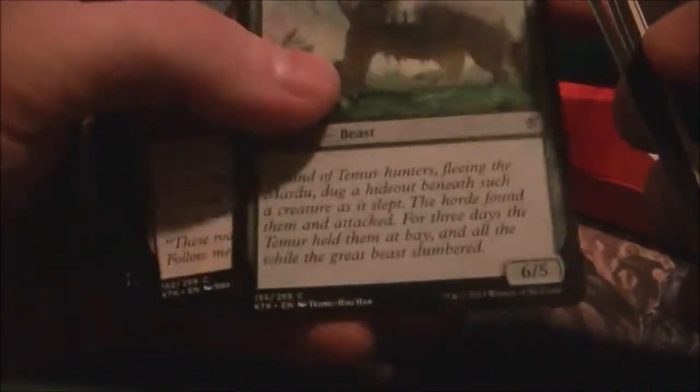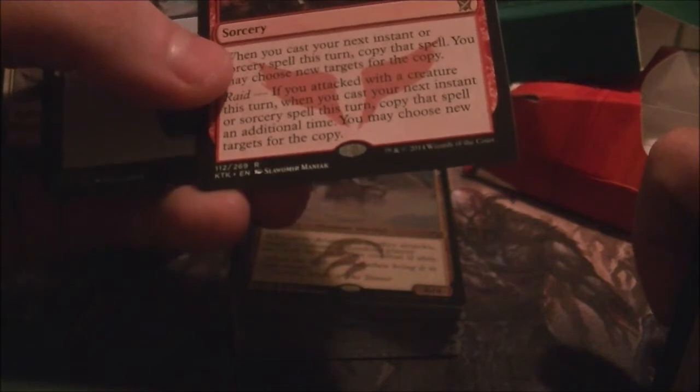Looks like Barrage of Boulders might be decent. Doesn't look like anything actually is good for this so far. Maybe another Swiftwater Cliffs, another Tusk Colossodon, Winter Flame possibly. And then our rare is Howl of the Horde — two colorless and a red. Next turn you cast an instant or sorcery, copy that spell. And it has Raid: if you attacked with a creature this turn, you may copy that spell an additional time. You may choose new targets. So basically you can copy this spell three times, but it's not really good for the deck because you don't really have much burn.